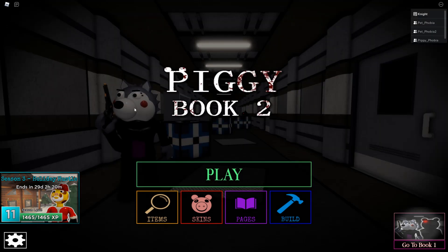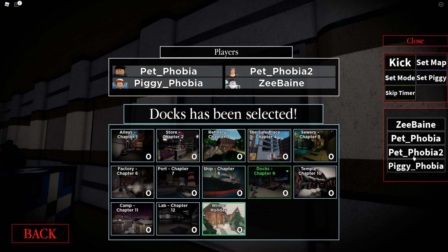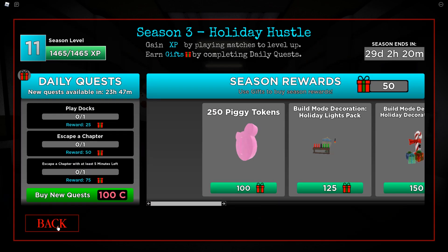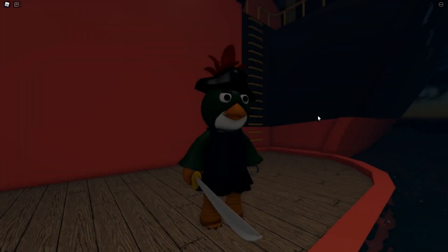Now I'm going to give you an example on how to do this. First of all, you want to load all your alt accounts in one round. These are my daily quests: Play Docs, escape a chapter, escape a chapter with at least five minutes left. So that's what I'm going to do — completing all the daily quests in one round.